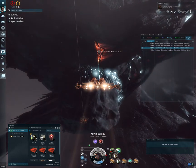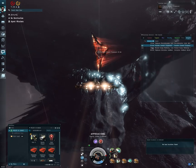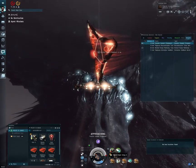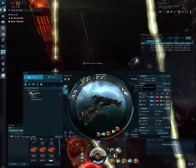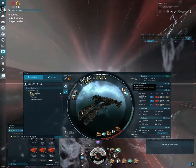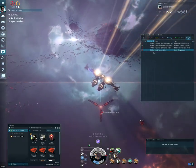I've also been looking at ways to bling fit the wolf. By upgrading to faction modules I could get two shield power relays, which would push my regeneration up even further. That may be coming, particularly as I try to move up into doing T2 abyssals solo.